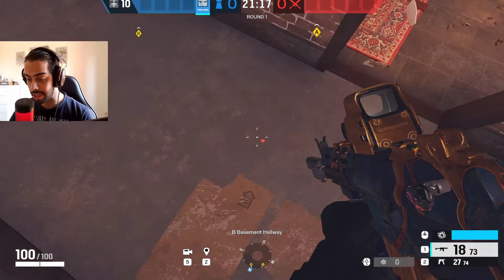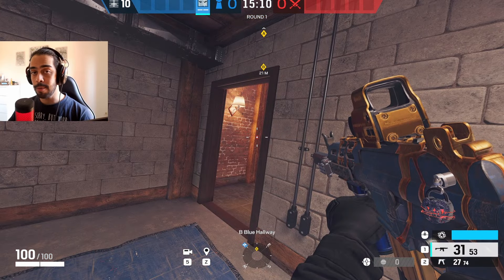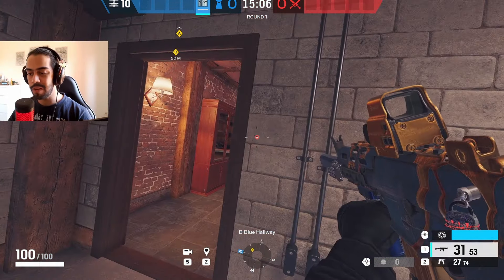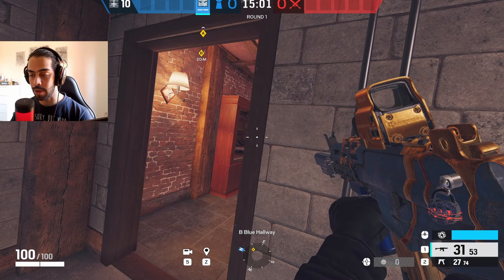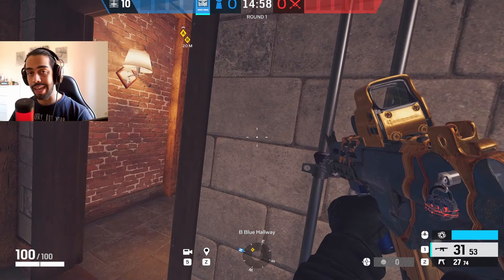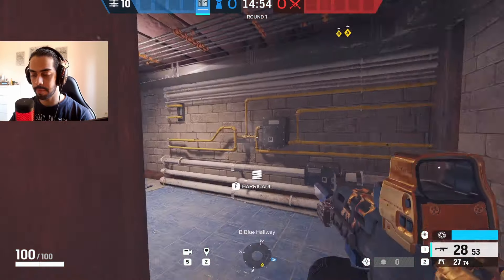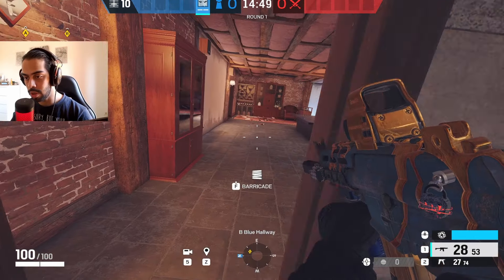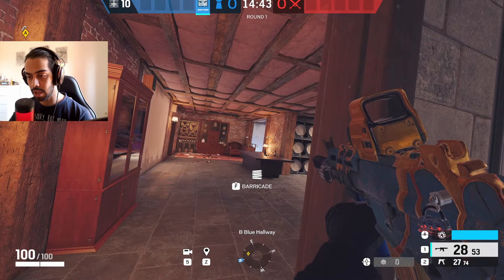A really good practice for crouching and moving simultaneously: find a half wall, peek from the right side at standing height, then go crouch and peek from the left side. You're using your lean keys and your crouch key and your movement keys all at the same time. So crouch, peek left, move right, stand up — crouch, peek right from this side, stand up, peek left.